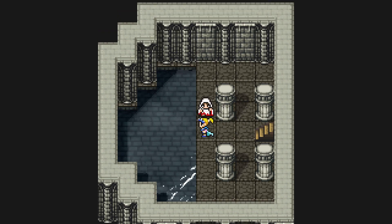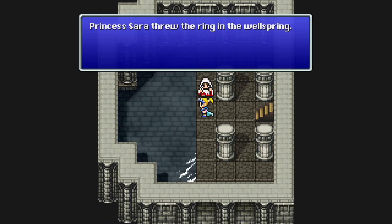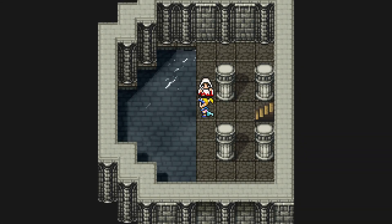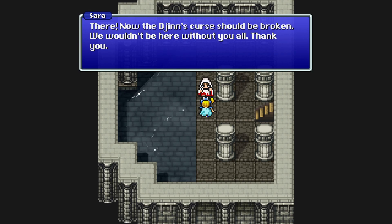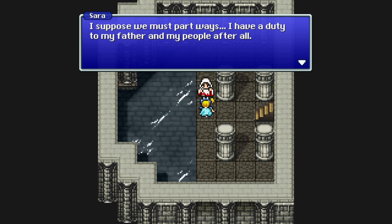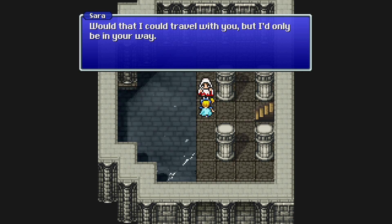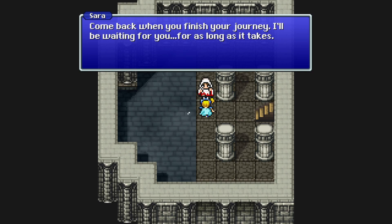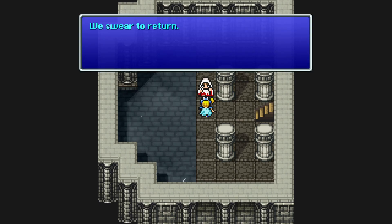Here we are. Princess Sarah threw the ring into the wellspring. 'There, now the Djinn's curse should be broken. We wouldn't be here without y'all, thank you.' 'I suppose we must part ways — I have a duty to my father and people after all. Would that I could travel with you, but I'd only be in your way.' 'Come back when you finish your journey — I'll be waiting for you for as long as it takes.' We swear to return. Sarah left the party.